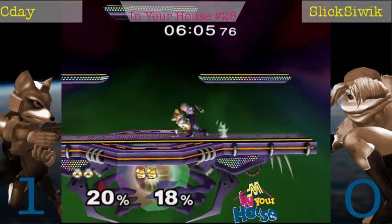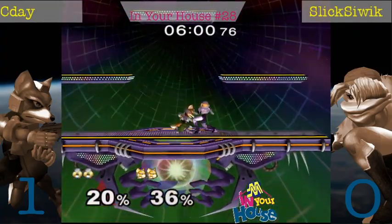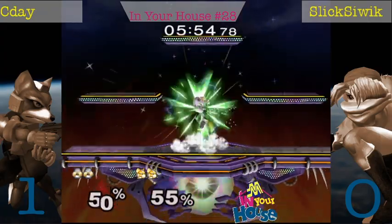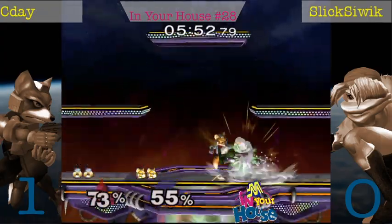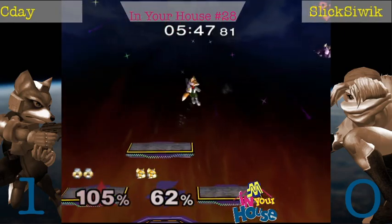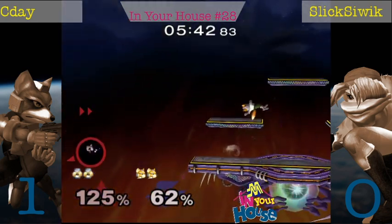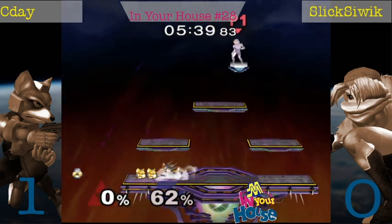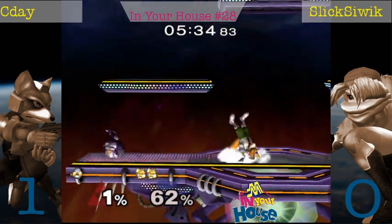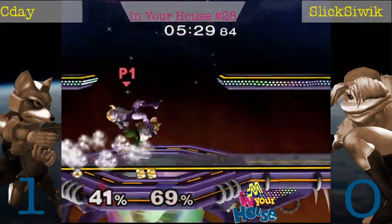That grab was so far away. Caught Fox trying to uptilt. CD trying to mix it up with these ambiguous DIs. Slickshwick doing a very good job with these tech chases. Unfortunately, full hop there — I think he was probably trying to short hop. Takes a lot of percent for it. Maybe even dies here? CD decides to go for the edge guard instead of the kill there. Then Slickshwick DIs bad on that back air, probably trying to dash away after the down smash, and unfortunately dies. Slickshwick's been able to bring it back pretty quick on these other stocks, though. So let's see if he can do it here.